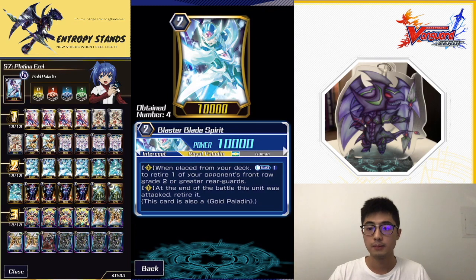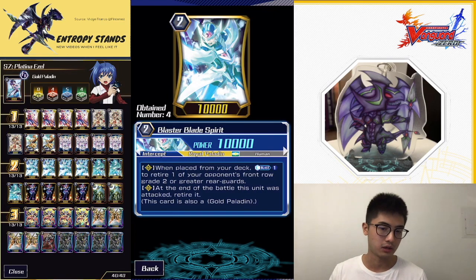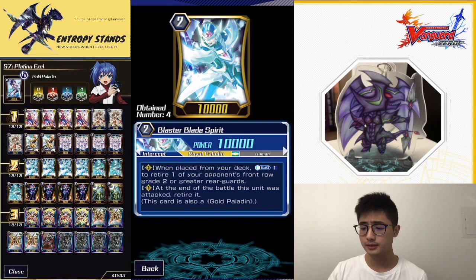We're playing spirits — on place, counterblast one to retire one. We're playing more Blaster Blades than Blaster Darks. Personally I prefer Blaster Dark since Shadow Paladin is my main clan, but Blaster Blade is just better here. Blaster Blade's skill is on place, counterblast one, retire one of your opponent's front row grade two or greater. Blaster Dark targets front row grade two or below. The odds of having a grade three in the opponent's front row are higher generally, so Blaster Blade is more flexible with more retire targets.